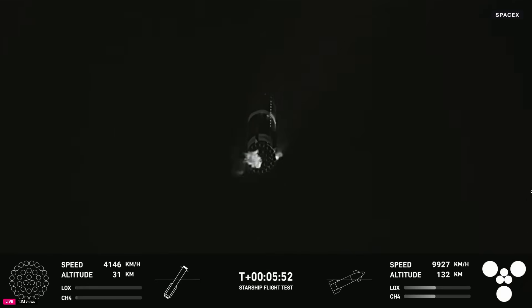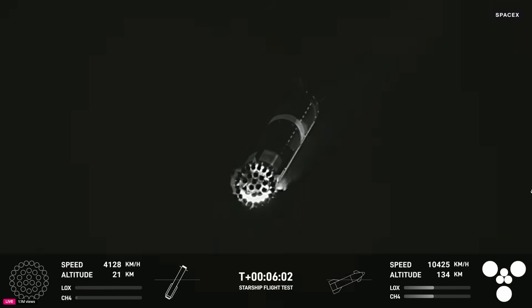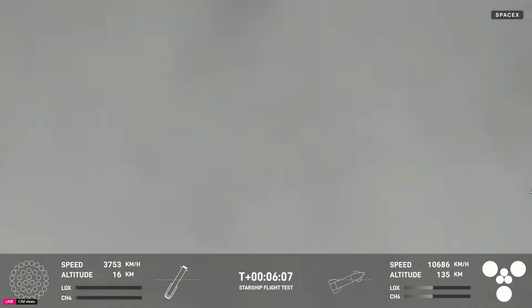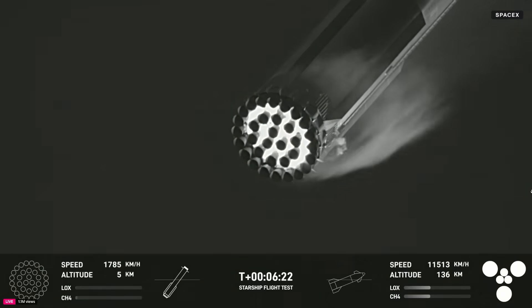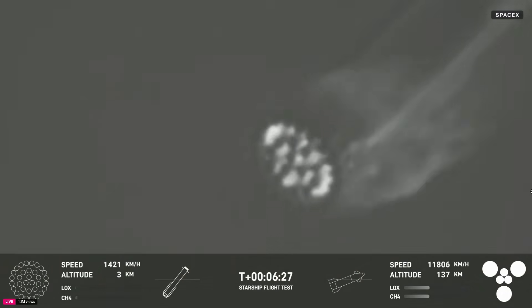From one of our long range tracking cameras we're able to see the hot stage separate and fly away. Coming up in just about 30 seconds we're going to look for the landing burn — we're going to command those 13 inner and middle ring engines to turn on initially. They bleed off all of that velocity as we're slowing down from supersonic speeds, eventually throttling down to only three engines for their precision flight into the tower. Right now the booster is using its four hypersonic grid fins to help guide itself through atmospheric entry back for its precision landing at the launch site.